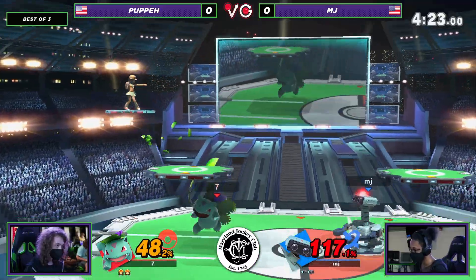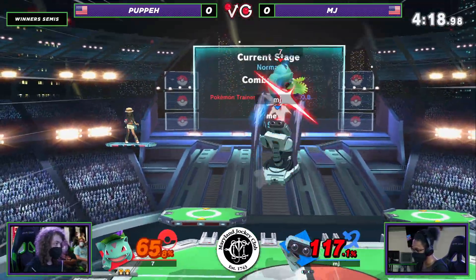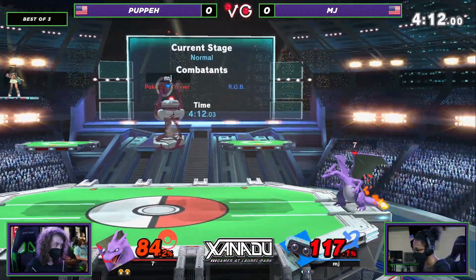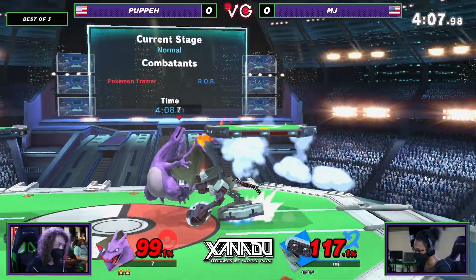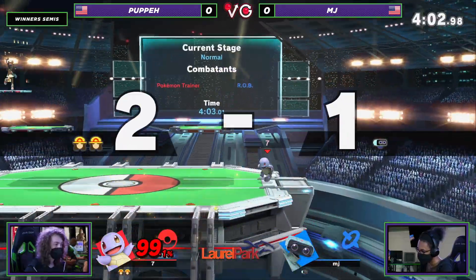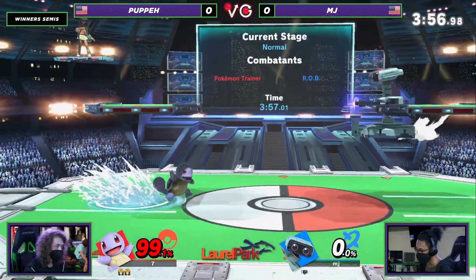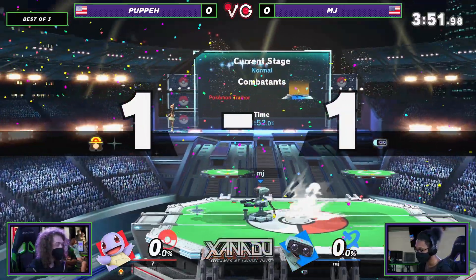MJ finally able to get a couple of Nairs across. Tilt into up air — good damage here from MJ. He's trying to get something set up with these gyros, trying grab or down tilt or jab, but nothing seems to really work out. Puppy with a switch to get out of that spot, does get the Z-drop but not going to finish it off. How many times did he go for one setup and just couldn't connect? That's the second time the Charizard up smash has basically just said no.